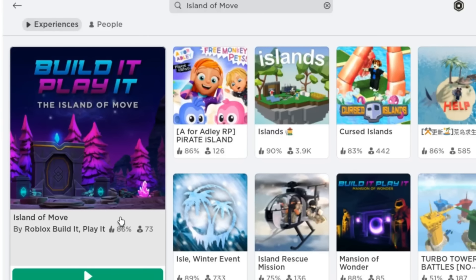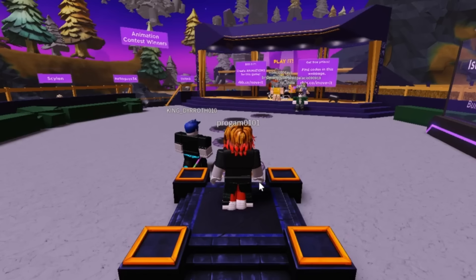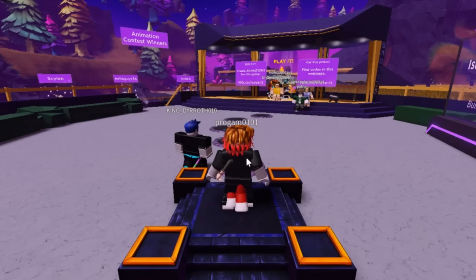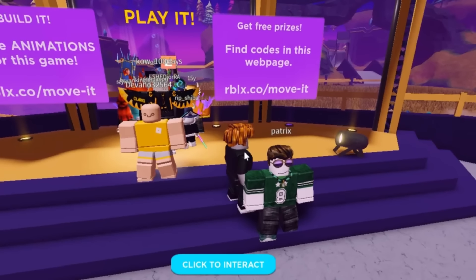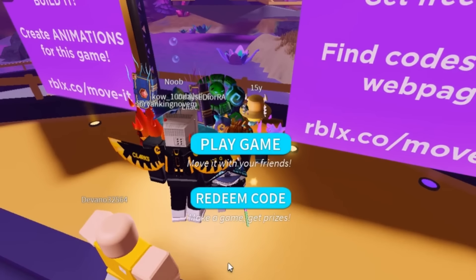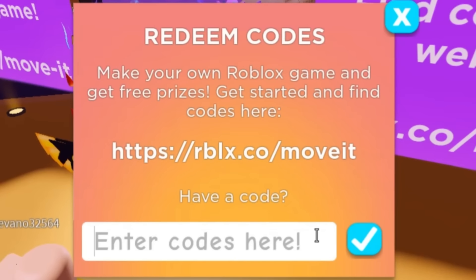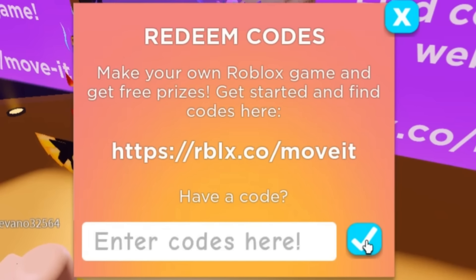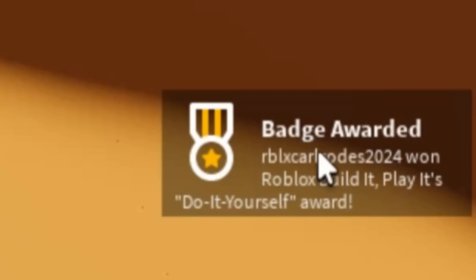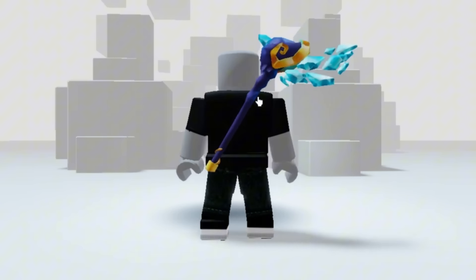Now search this game called Island of Move — this one with the big icon. Enter the game. We're in, now just follow where I go. To start redeeming codes you can press E or click 'click to interact,' then click 'redeem code.' Enter these following codes — for the first code type 'DIY.' If this badge pops up on your screen, that means you got the first item. This item on my back is what you get from the code — this is so cool, redeem it now.